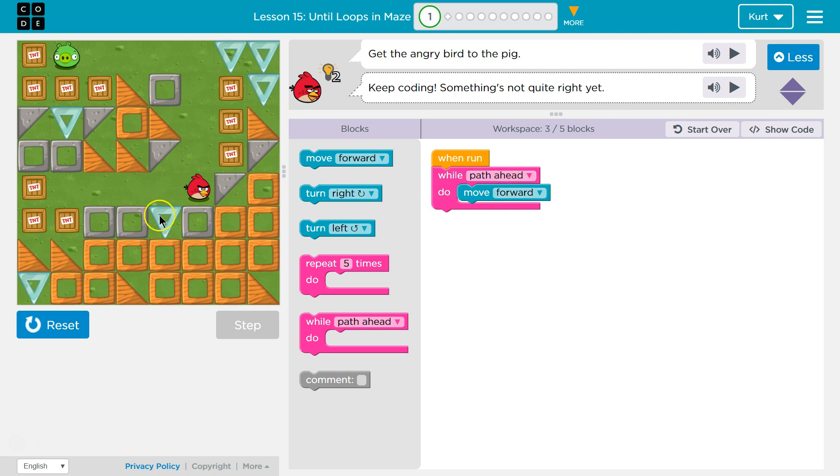We hit the bottom, then we ask again, and the bird says yes, true, moves to this point, right? We hit the bottom, we run it again, and ask 'hey, is there a path ahead?' The bird says false — there's a wall — false. So we dip below the loop, and if there was other code we would run it, but we're done with this block. So what do we need to do if there's a wall? We need to turn left.